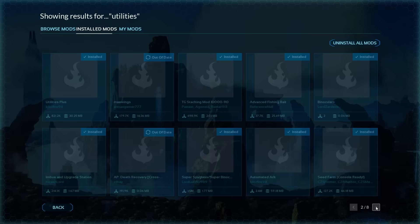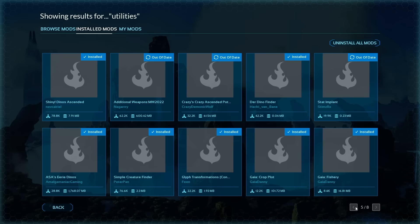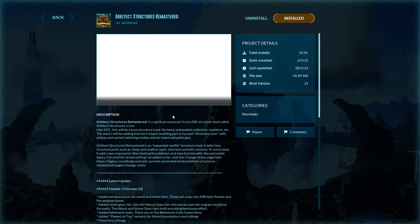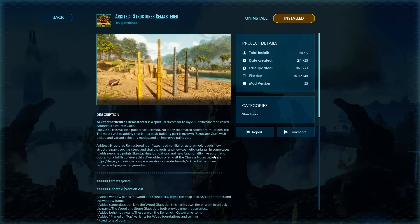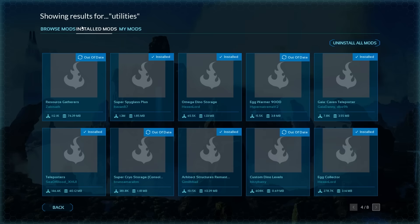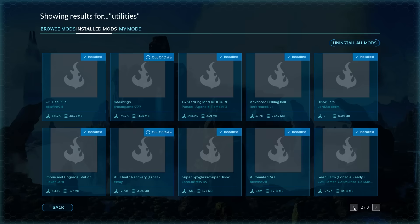If you want a quality-of-life building mod instead, Architect Structures Remastered is one of my favorite building mods in this game. It adds a structure list that lets you change and tinker with the size of things, stack foundations, and adds window panes and behemoth walls. It adds a whole bunch of structures that basically existed in Structures Plus in the past. It's an amazing mod, especially for PVE players and builder-centric players.